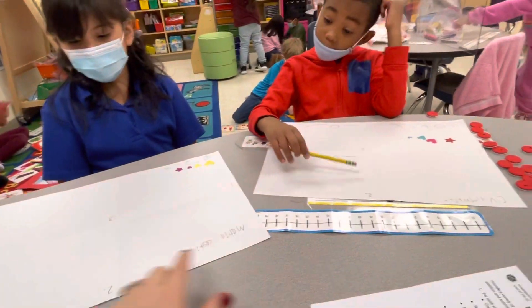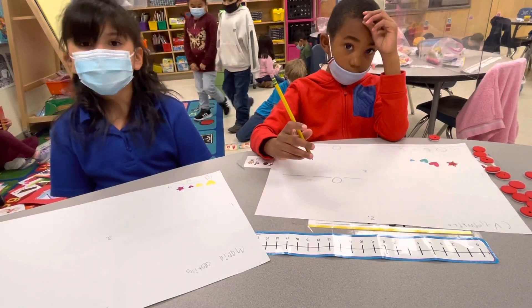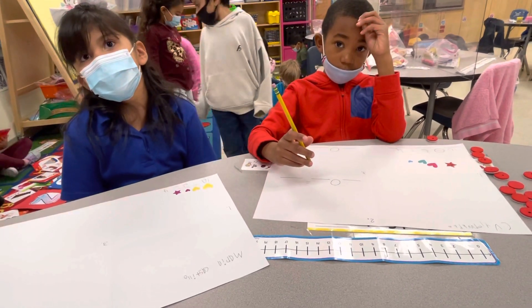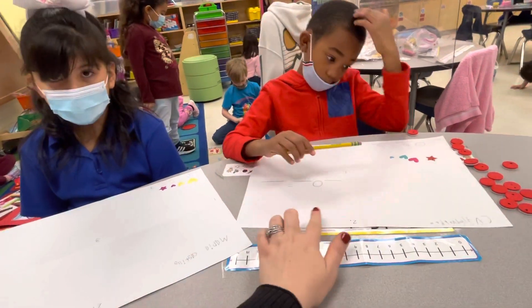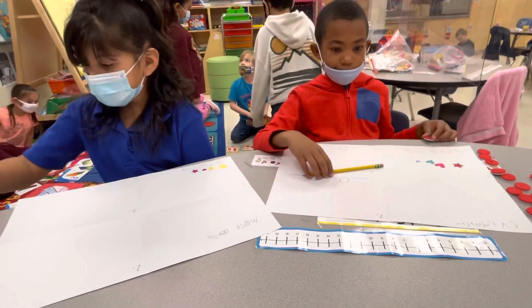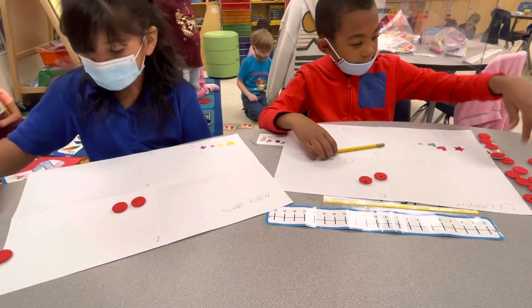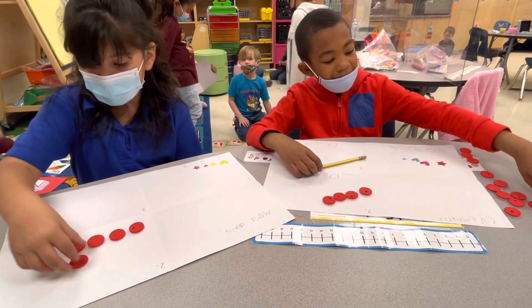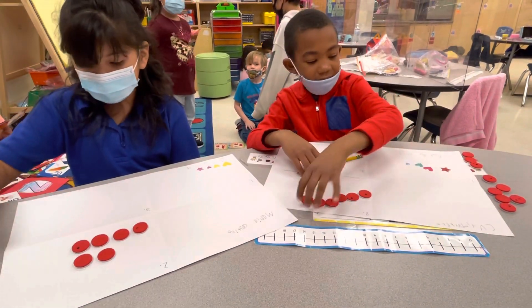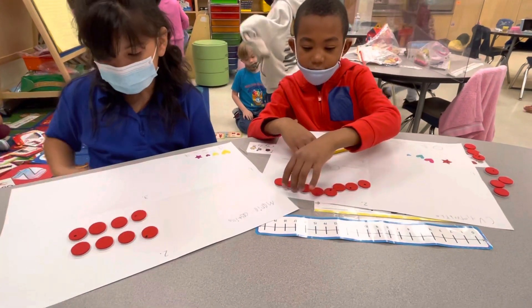All right, on number two up here at the top, it says Drake was playing a computer game. He scored eight points on the first game. So how many points do you need? Let's show me with your counters. Show me with your counters. One, two, three, four, five, six, seven, eight.